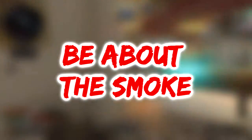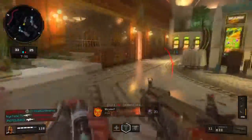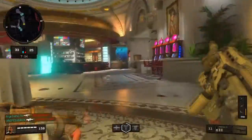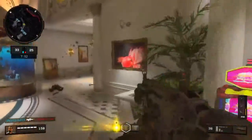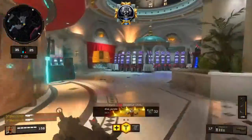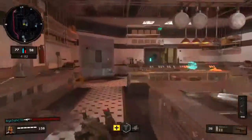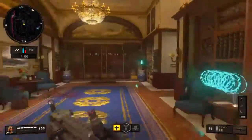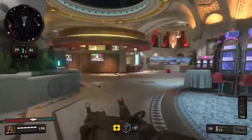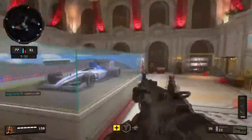For our next tip: be about the action — be in the fight. If you're not getting into the action in Call of Duty you won't get as many kills. I usually average around 25 to 40 kills a game. But I'm not just camping — I'm everywhere.